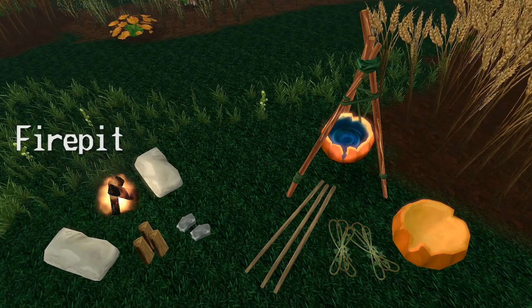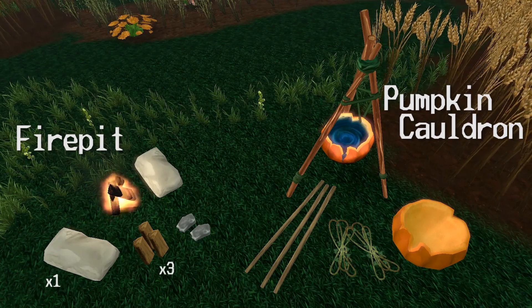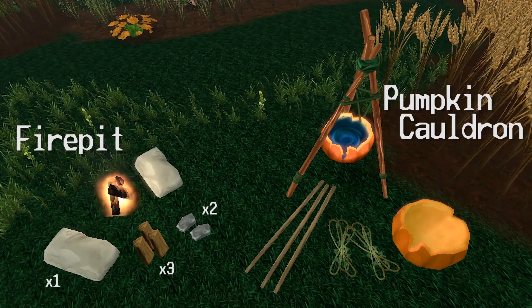You're gonna need a fire pit and a pumpkin cauldron as your brewing station. The fire pit takes a flat rock, three chopped wood, and two hammer rocks to craft, but I'm pretty sure you already knew that.